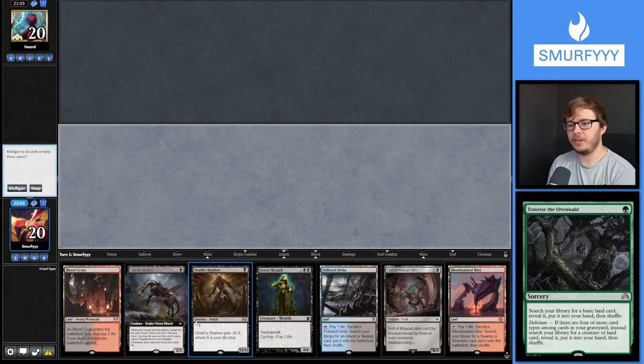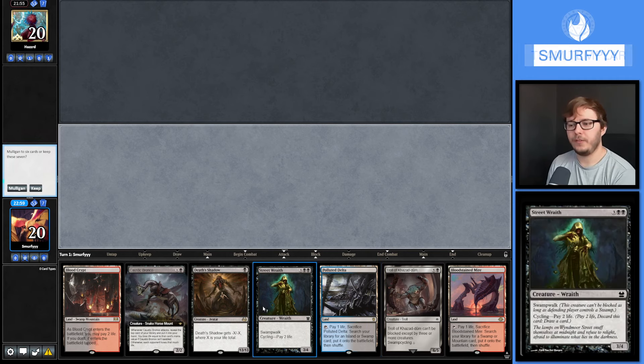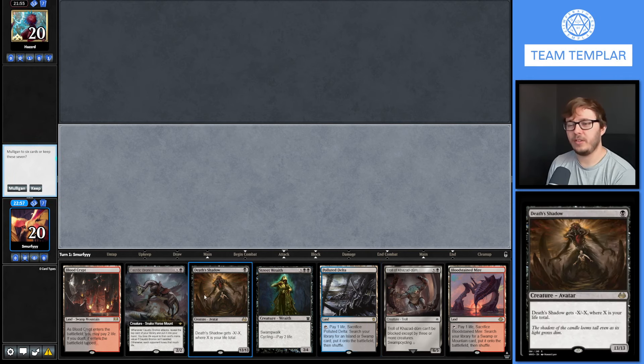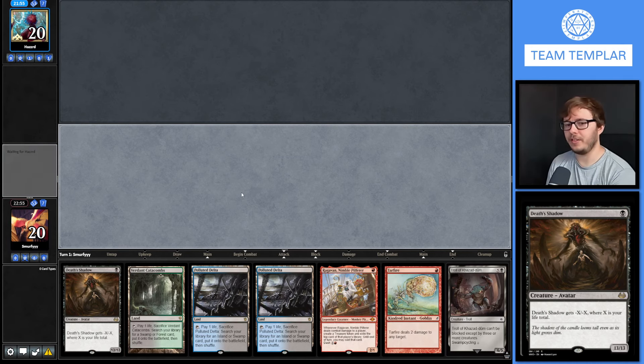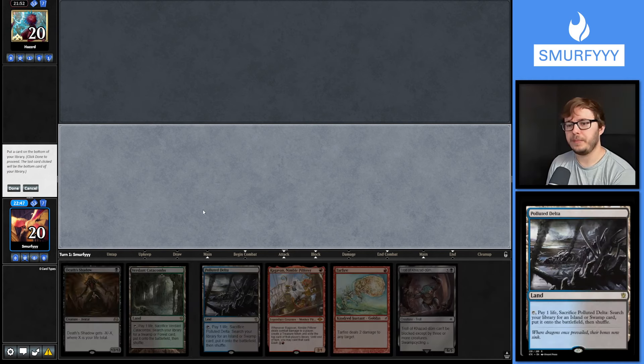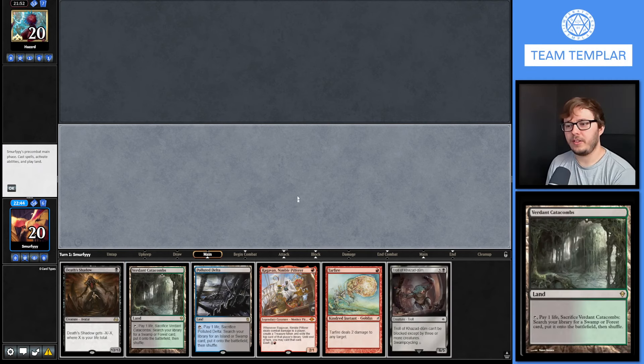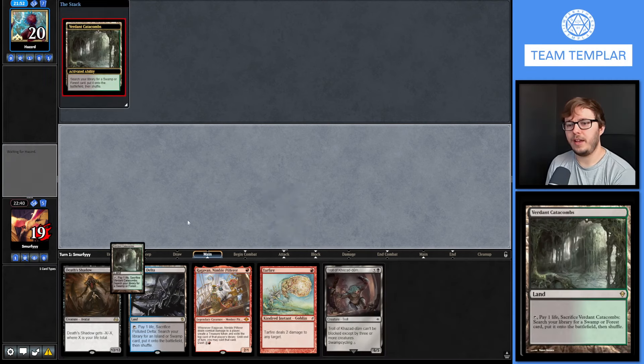This hand is fine. We can't play Death's Shadow very early - we can deal three, four, five, six, seven, eight life to ourselves, so it's like a turn two Shadow. It doesn't really work with what we want to do. I think we're going to Mulligan because the upside of finding Dampening Sphere is just so good. Still no Dampening Sphere, but we do have a Ragavan and a Tarfire - we'll go ahead and keep. Let's just lead off with Ragavan.